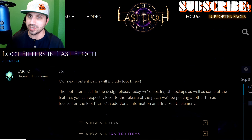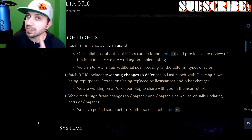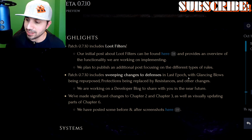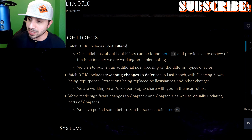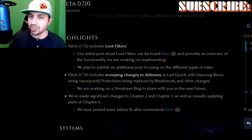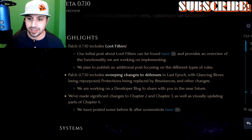Now what it says next is something we didn't know. Patch 7.10 includes sweeping changes to defenses in Last Epoch, with glancing blows being repurposed, protections being replaced by resistances, and other changes — they are working on a developer blog to share in the near future. Glancing blows is the quintessential number one stat you want for your character. It basically halves all the damage you receive from enemies. Normally you want critical strike avoidance at 100% and glancing blow damage at 100%, so that normal hit gets cut in half. It's huge for survivability. I am really curious how that mainline stat is going to be changed and how it's going to affect current builds. Protections being replaced by resistances — I think that's literally just a name change, so that shouldn't be a big deal.